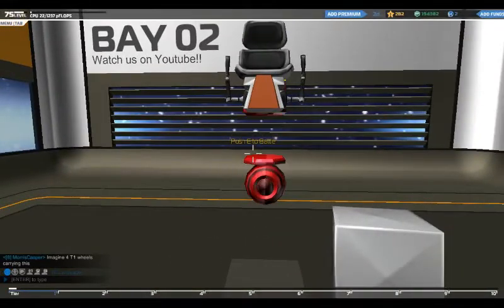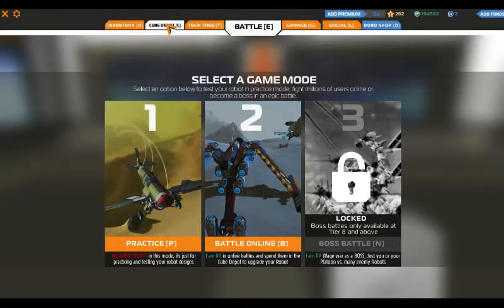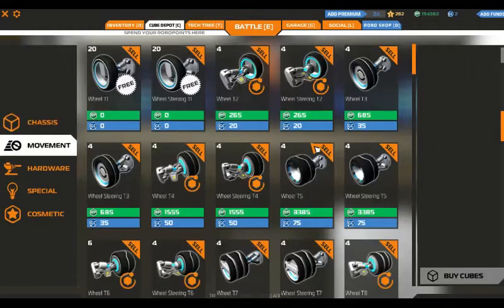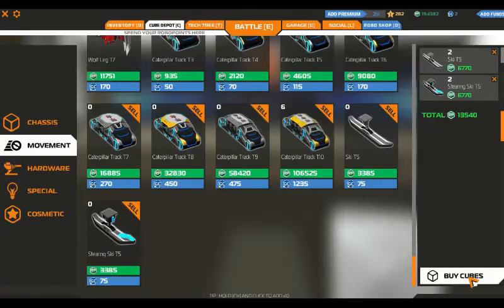Even though I've unlocked them, because I've got loads of Tier 5 research points floating around, I haven't actually bought any. So let's go to the skis and see if there's different types. There's a steering ski and a regular ski. Should we go with 4? 4 sounds good.